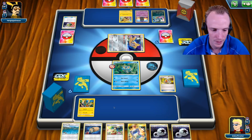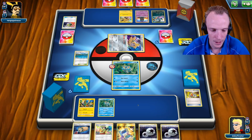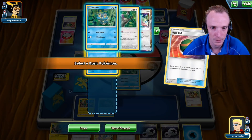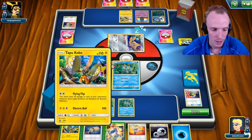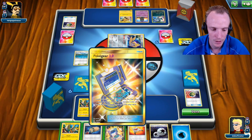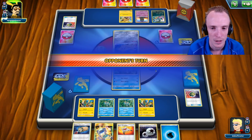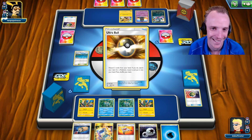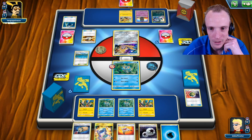We'll chuck Tapu Coco down and damage spreading with it on the next turn might be pretty good. We'll pass it over and see what the opponent has. They should get the KO on the Froakie here — a bit of a cheap shot but that's what we're claiming. Then I'll put Tapu Coco in, spread some damage, and hopefully start setting up. Zero Aurora is down on the board — they want the free retreat. They only need another Zapdos down unfortunately. Guzma — they're going to Guzma with the Froakie up.